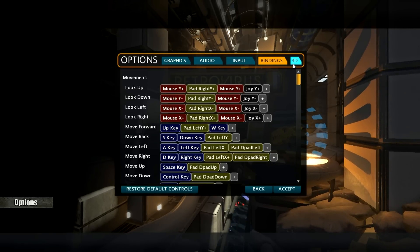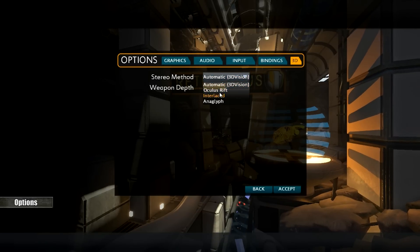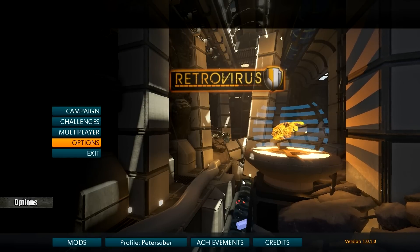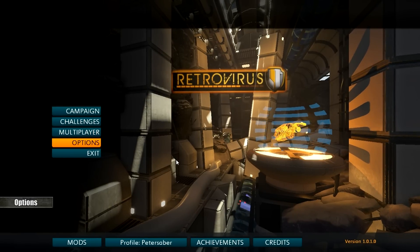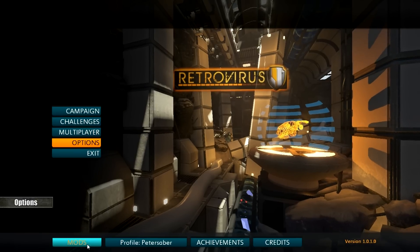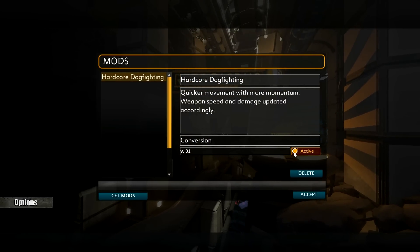Last but not least, a couple of 3D options. And check this out — Retrovirus supports Oculus Rift. And besides that, some technical stuff. Finally, a shooter in which you can quicksave, and it will properly quicksave and not just get you back to a checkpoint after you load. The only problem is that quick load loads the latest save and not the latest quicksave. And there is full support for modding — we were given a complete modding tool and various mods are already being developed, but only two are kind of ready right now.